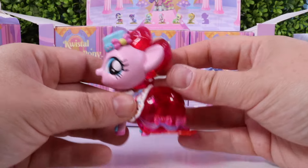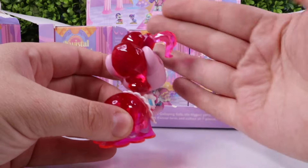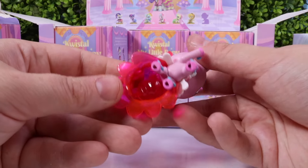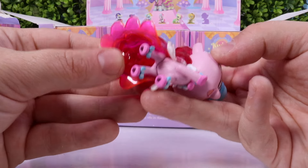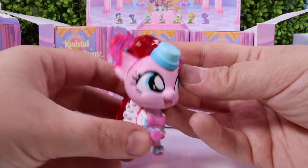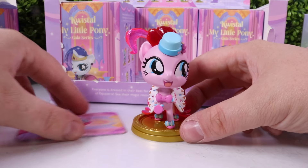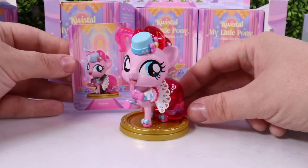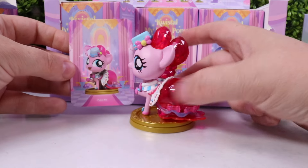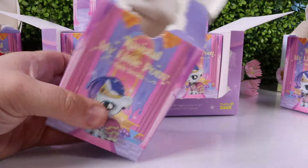Look at Pinkie Pie's Gala gown — super pink, oh my goodness! All those crystal colors, she looks so good. Check out the attention to detail; even her tail is underneath and looking so beautiful. Now she's standing on her little golden circle. And we have, of course, her collector's card that matches Pinkie Pie, which shows herself in her Gala gown.